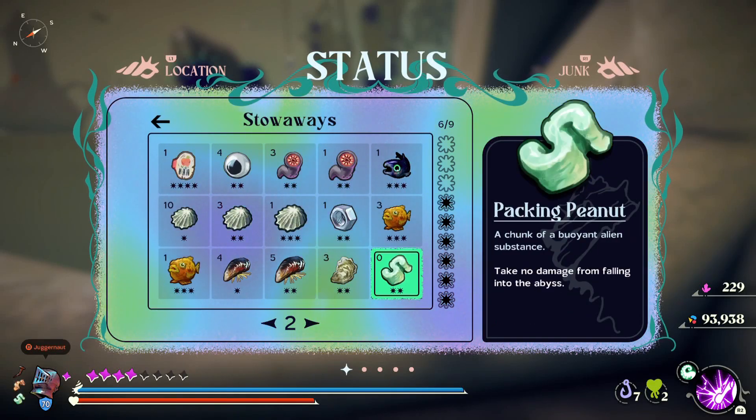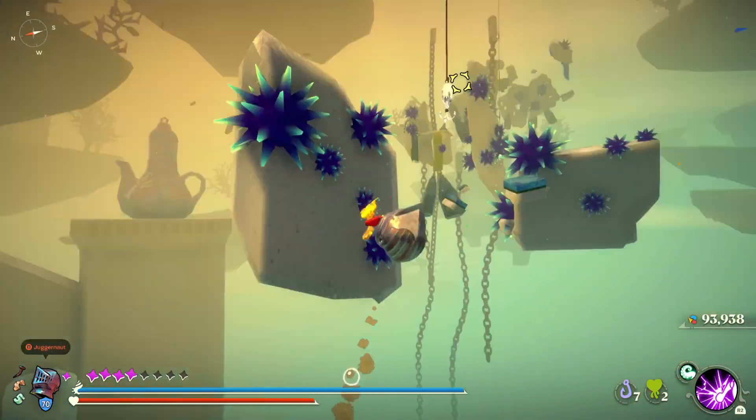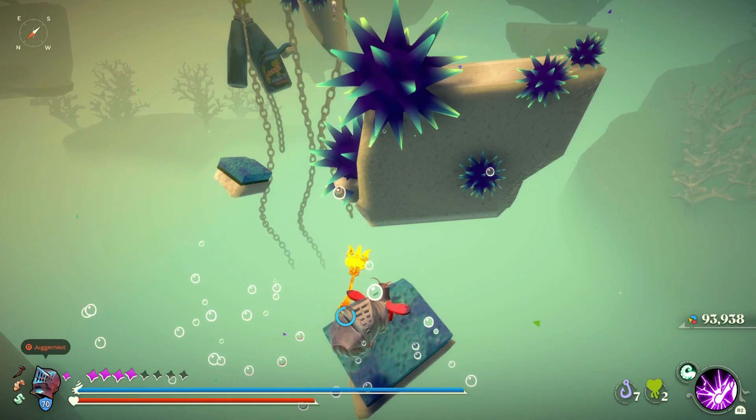Hello, this is NoMoreUpdates, and in this video I'll be showing how to complete the platforming section in Lookout Tower, which is in the Old Ocean, to obtain the Knight's Helmet Shell for the Shells Like Trophy Ore Achievement.